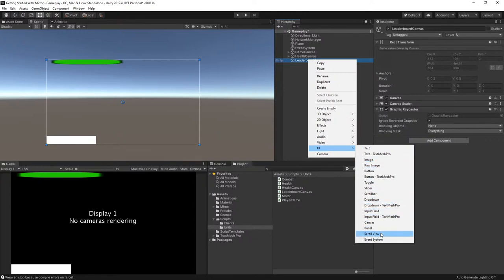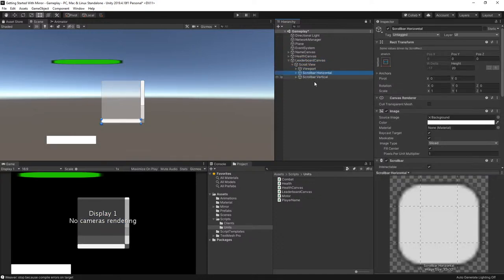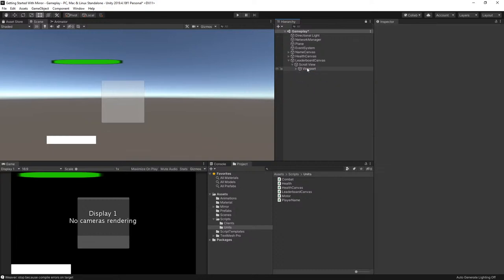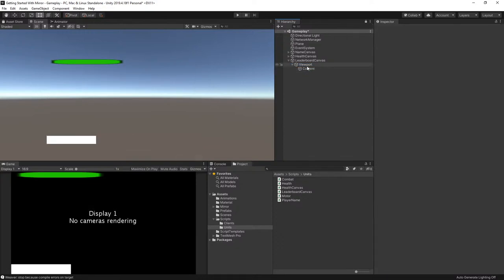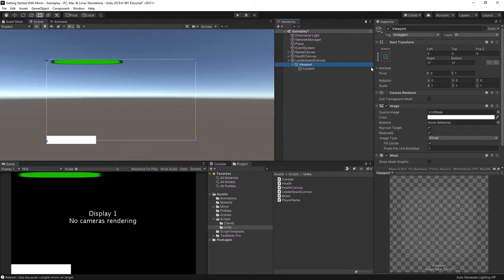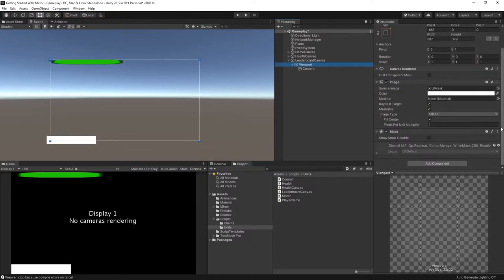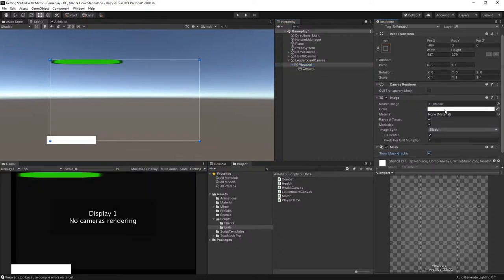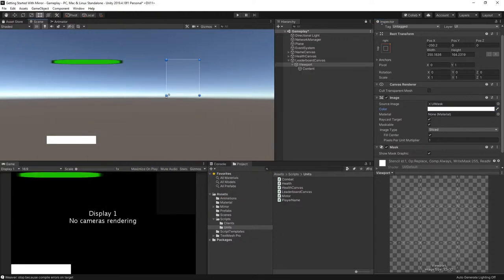I'll do a Scroll View because I know I'll have a lot of content, even though I'm not going to actually use the scroll functionality. I'm not going to spend a lot of time on designing this because it's kind of outside the scope of Mirror. I got rid of the scroll view entirely and have the viewport area — I'll click 'Show Mask Graphic' so we can see it.